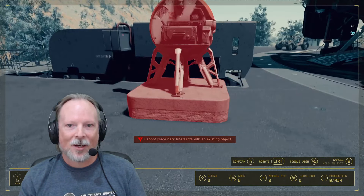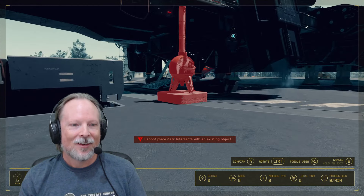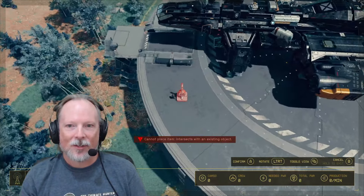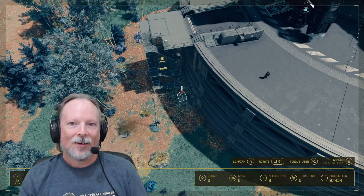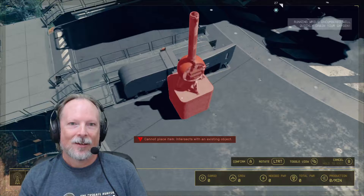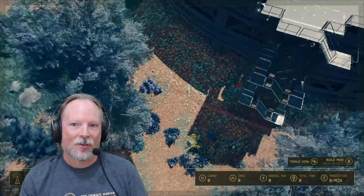It's not going to let me place it up top, because it's on top of an existing structure. The problem is it pans me so far out I can't see what I want to do. I can't place it on top of another structure — sad face. Well, that'll stay down there at the bottom of the stairs then.